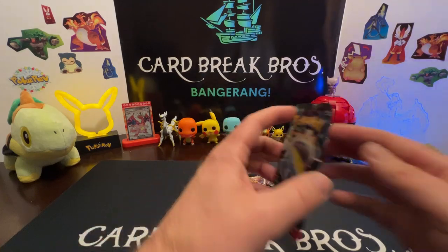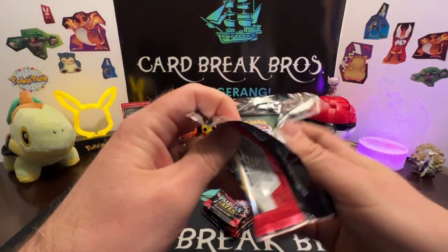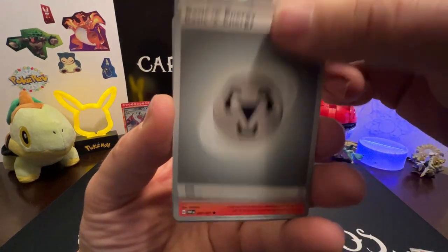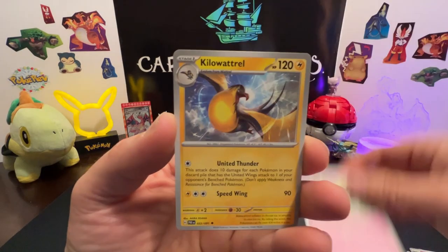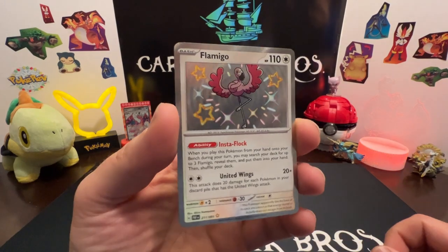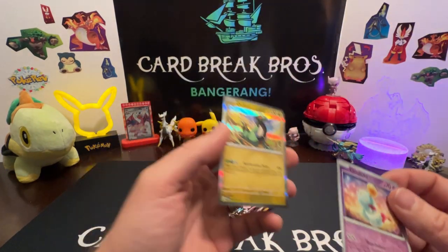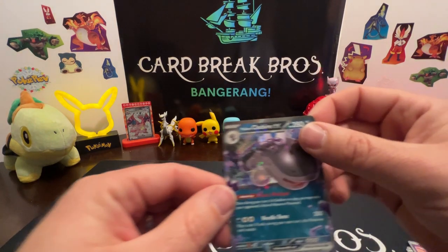Starting off strong — two decent hits already. Next pack. Here we go: fire type, Charmander, Tandemaus, Mona, Kilowattrel, Arven, Koraidon, Flamigo shiny! Alright, we got a Chim-chim reverse and a Cyclizar holo. Let's sleeve up our baby shiny and our Clodsire.